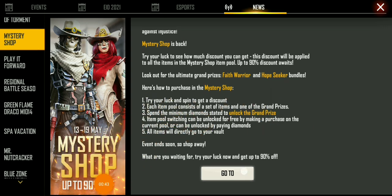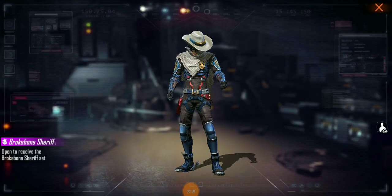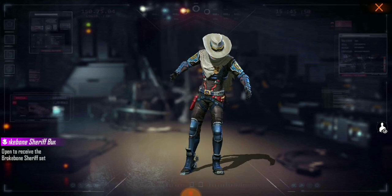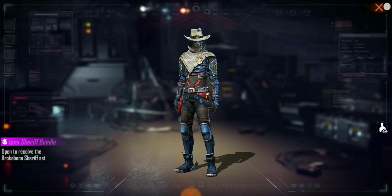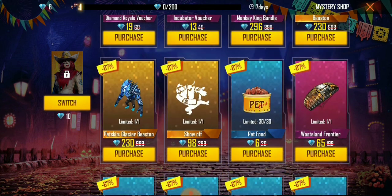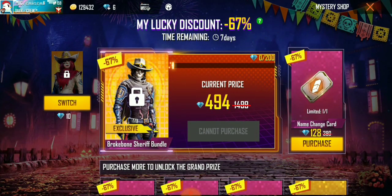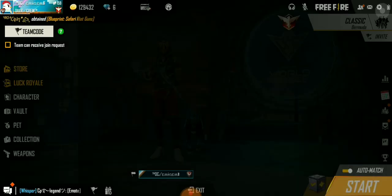Here you can see the Mystery Shop has just arrived — from today, 13th May, to 19th May. You can check it in your Free Fire game. I have already spun my lock and received a 66–67% discount. This bundle looks so OP — here is the lady bundle. I haven't received the Elite Pass in my first slot, so I'm going to be changing my slot inside today's video.